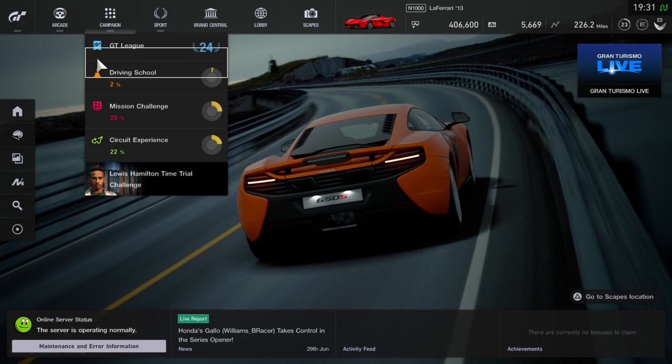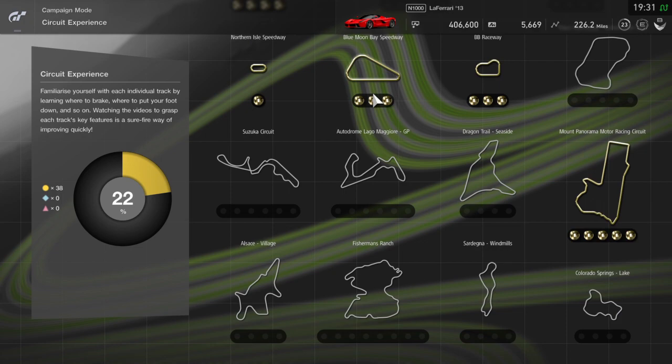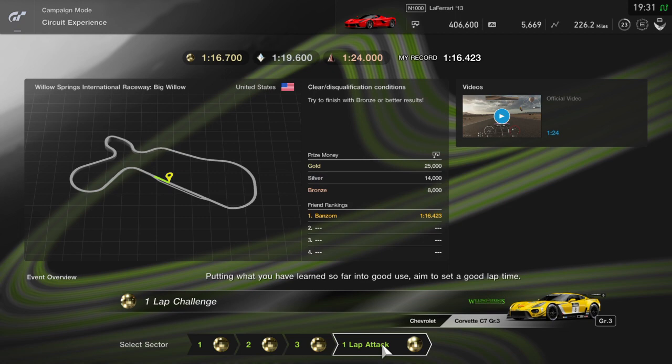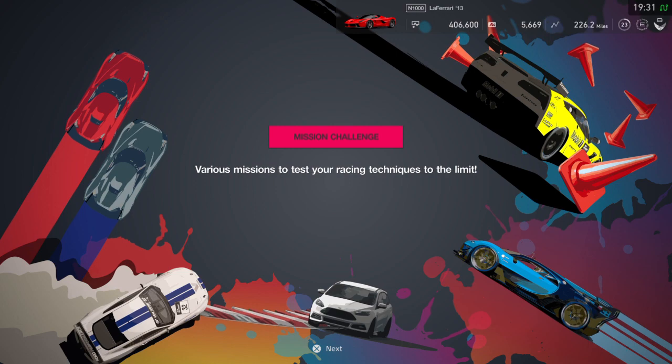If we go over to Campaign and go to Circuit Experience, this is the best method I've been using to get free gifts and free cars. All you want to do is just complete some of these circuit experiences. This one is the easiest because you only have to do one lap. You want to make sure you get gold on every single one — so for example, turn one to two, turn three to six, turn seven to nine, and then the one lap attack. Once you do all that you should be able to get a free gift. Just by doing a few of them you'll get a couple of free gifts after you get gold on every single part of that circuit.